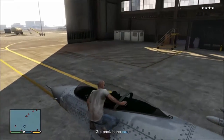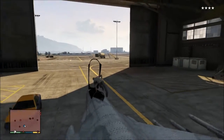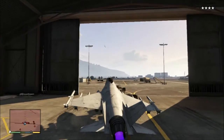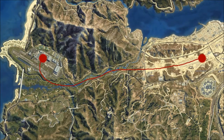What you're going to want to do is get to Trevor's airstrip as fast as you possibly can. Here is the overhead view of the map showing how to get out of the hangar, out of Fort Zancudo, and to Trevor's airstrip to land and put it in your hangar. This way is the easiest route where you won't encounter as many cops.